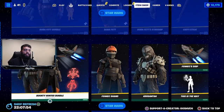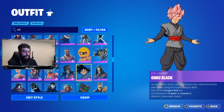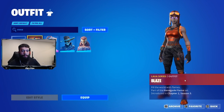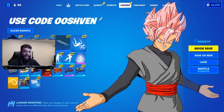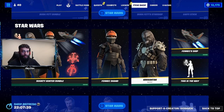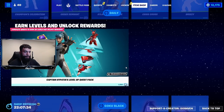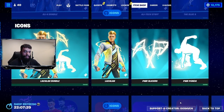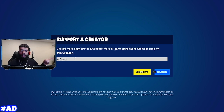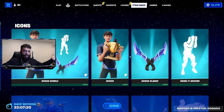Now without further ado I'm going to showcase the secret map that literally allows you to use the Renegade Raider skin for free. As y'all can see if I head over to my locker, I do not have the Renegade Raider skin — all I have is the Blaze Renegade Raider, and that is not the OG Renegade Raider. Really quickly, if you guys are planning on copying any items from the item shop like the Star Wars items or icon skins, please use code 007 — I am an Epic partner.